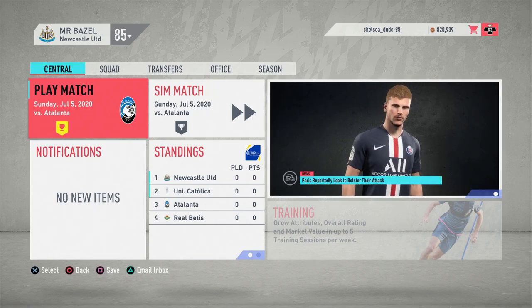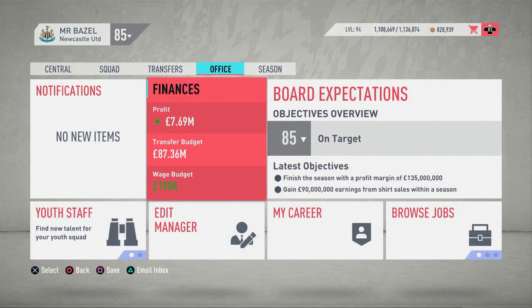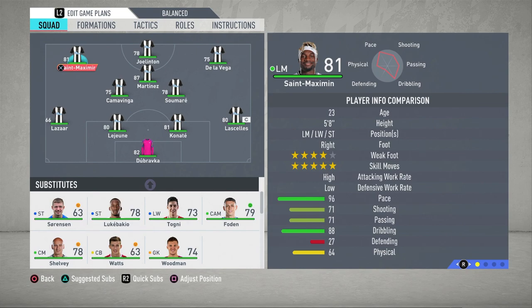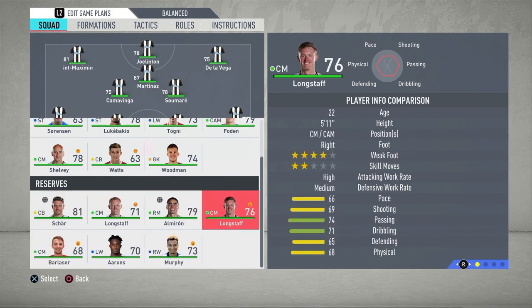I'm just going to get the pre-season out of the way and then let you guys in the comments give me some transfer suggestions. We've got 87 million to spend, which is a lot of money. We do have the option to sell some players, but let me show you the squad — the squad depth is not great.